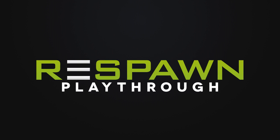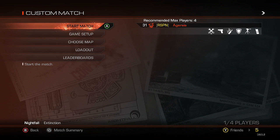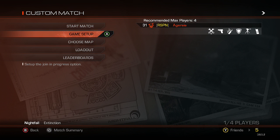Hello everyone, Jeff here from Respawn Studios with a look into the Extinction DLC that came out with Onslaught, the first DLC pack for Call of Duty Ghosts, today January 28th.